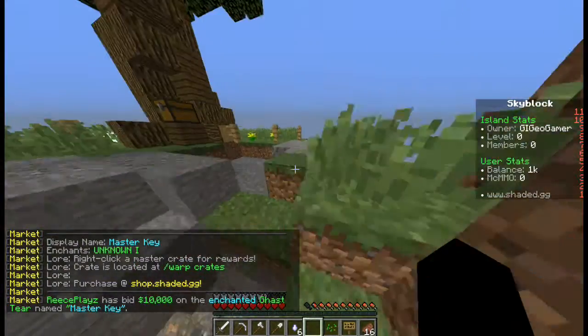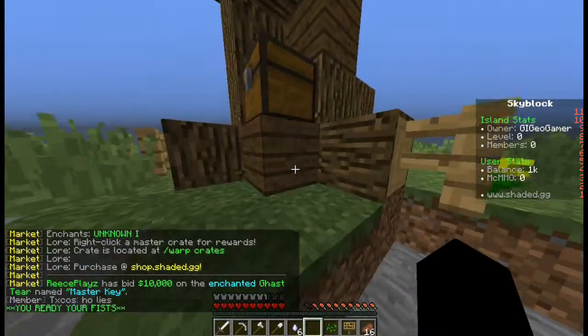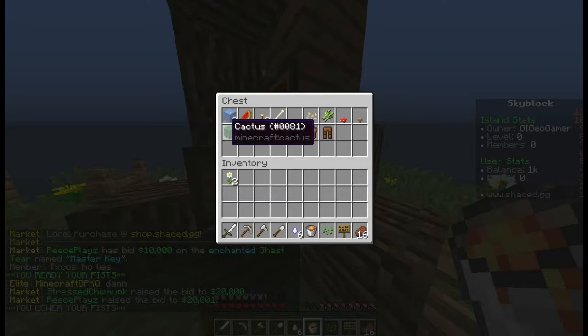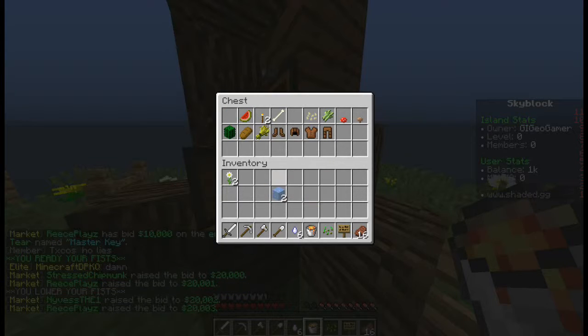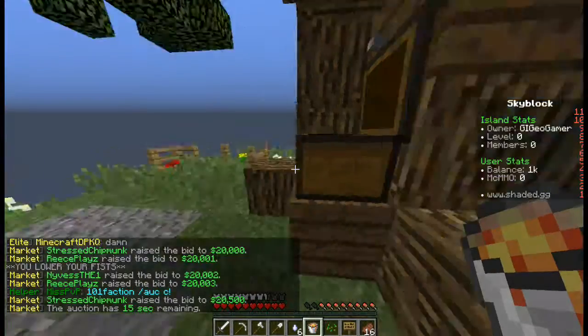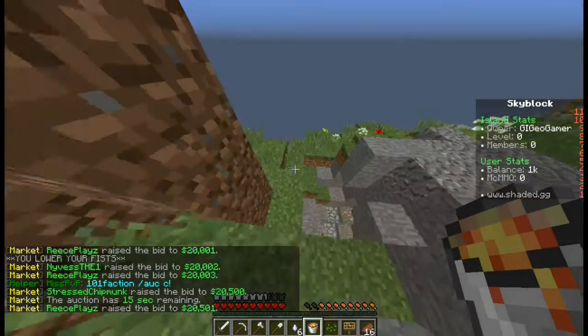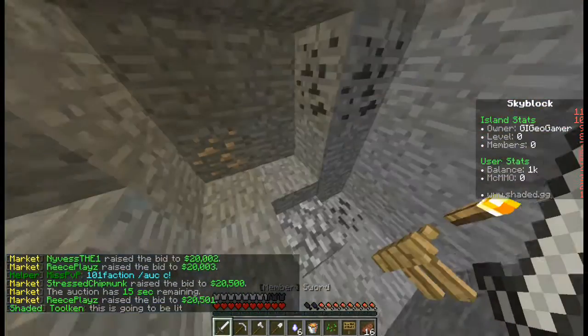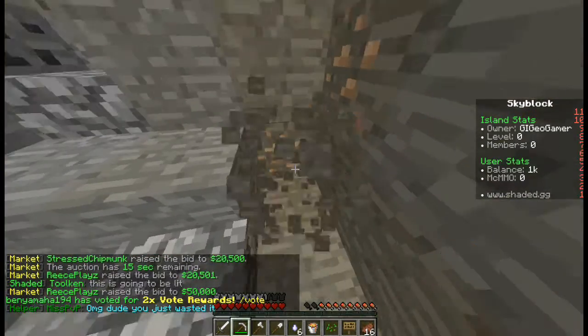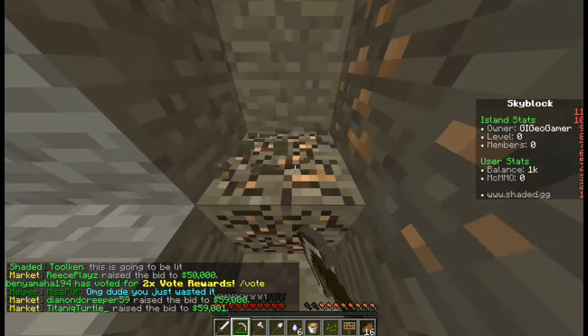The thing I really like about this server is: A — MCMMO is activated, and B — the islands are huge. Look at this, this is way nicer. So we're going to start our cobblestone generator. I reckon we should do it down in the cave just so it's out of the way and we don't have to worry about falling in the lava.